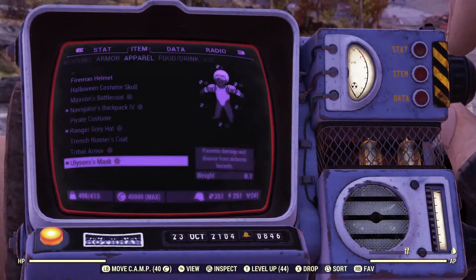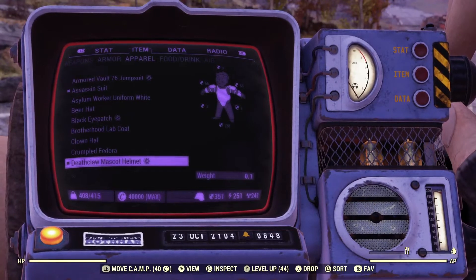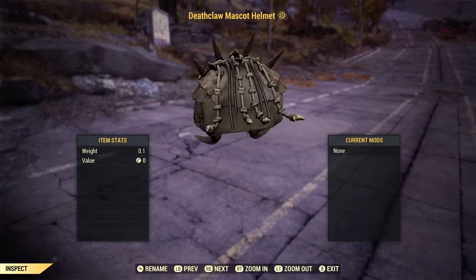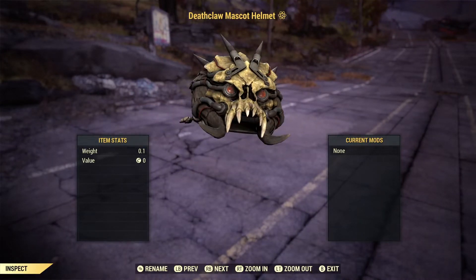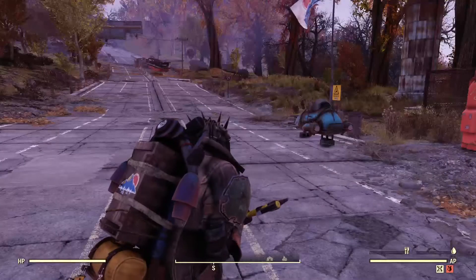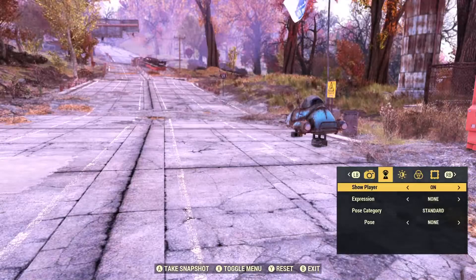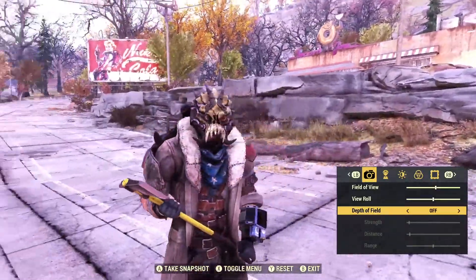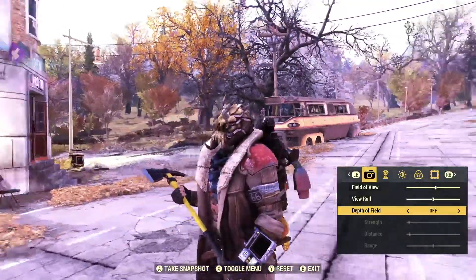The next thing I picked up over here in apparel is going to be the Deathclaw mascot helmet. This was a very interesting item — I had no idea what it was really going to look like or what it was going to be, but I thought it looked really cool. It reminded me a lot of New Vegas, the Honest Hearts DLC — the Salt Upon Wounds mask. So I picked it up. Let me go to photo mode here. I'm going to bump up my brightness... and there we go. Holy crap — that is definitely a very unique-looking mask, if I do say so myself.